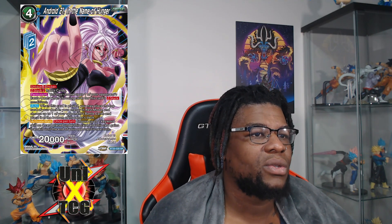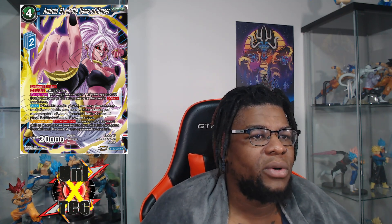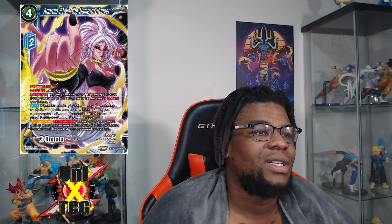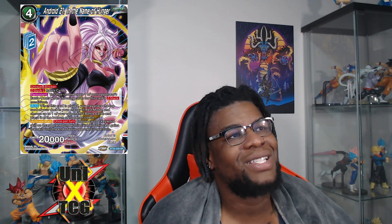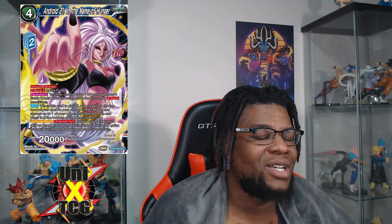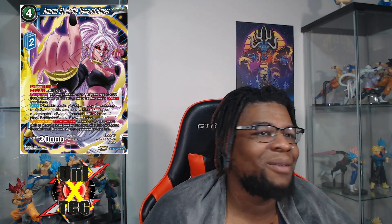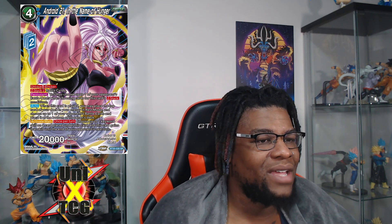Android 21 'Unending Hunger' is Z stack two with unique and blocker. Permanent: you may choose one of your opponent's battle cards when choosing this card for the Z stack conditions — so you can steal an opponent's card and play it from under the first Z stack card. Auto when played: place the top card of your deck in your energy in rest mode and choose up to one of your opponent's battle cards and place it at the bottom of its owner's deck. Activate main: once per turn, choose up to one keyword card from the skills placed under this card — this card gains that skill until your opponent's turn.